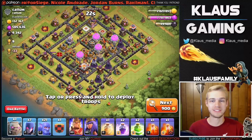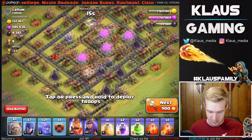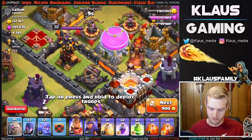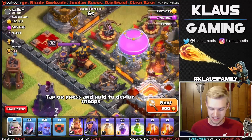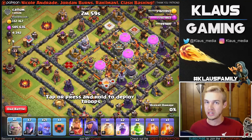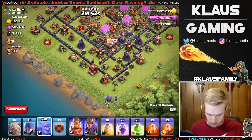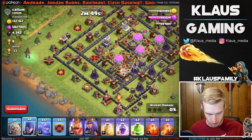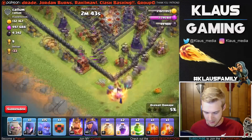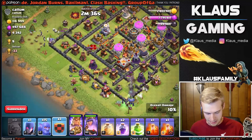Hey, this is an interesting base. It's 4,300 dark elixir with 500,000 elixir and the Town Hall is in the middle, which is really interesting. If we attack from down here, make sure we funnel out this corner really well and jump over the air defense in this exposed area, I think we can get some work done. We definitely want to jump over this corner — this could either go really really well or really really badly. Let's put one-two-three bowlers on this side and one-two-three-four on that corner, getting a solid funnel. Then golem down, Queen, King, clan castle.